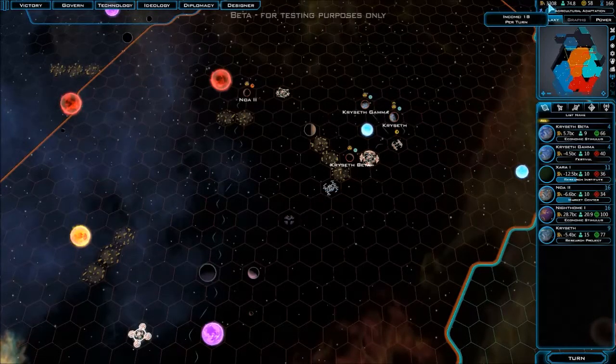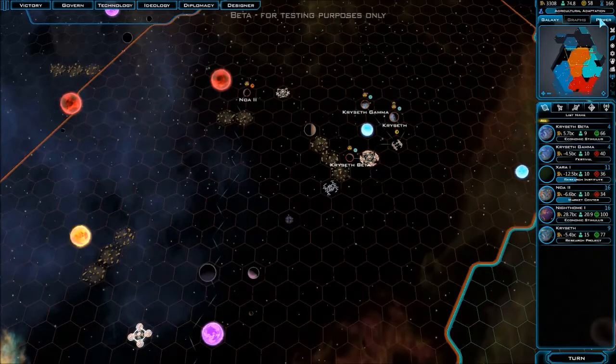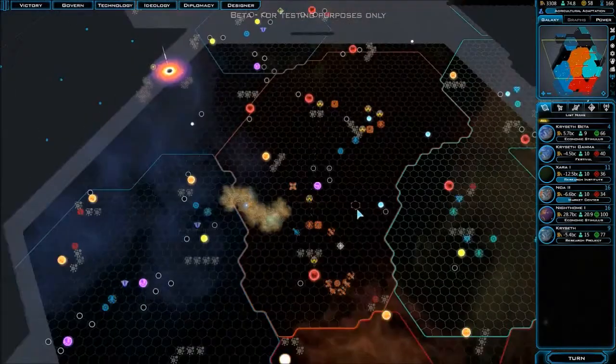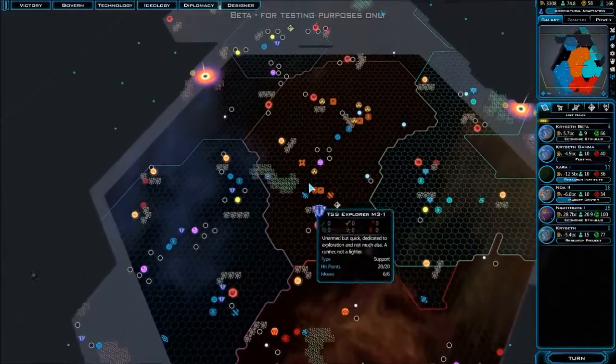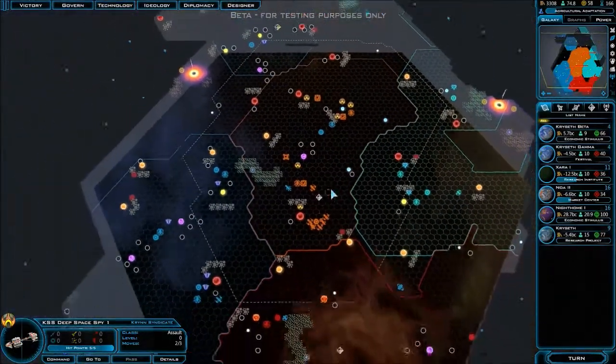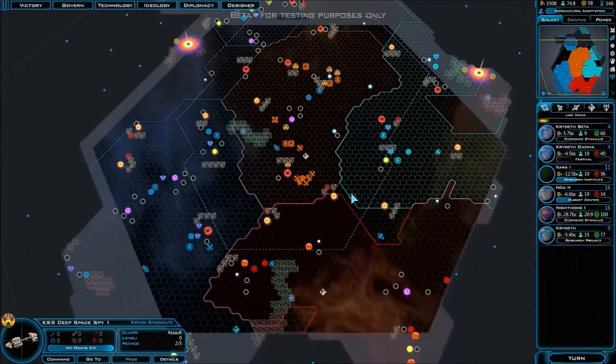So when we left off, we're in the positive. Power-wise we're doing pretty good — we're not really that far behind the Terran. And we've got this nice ship up. There's a little sensor coverage here so I can see pretty much everything — that's why I can see all that.